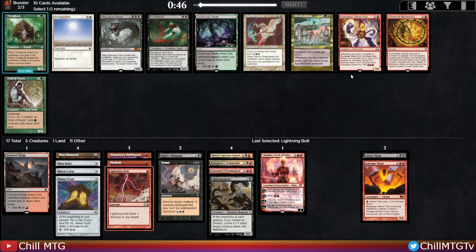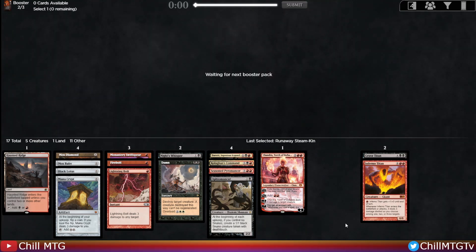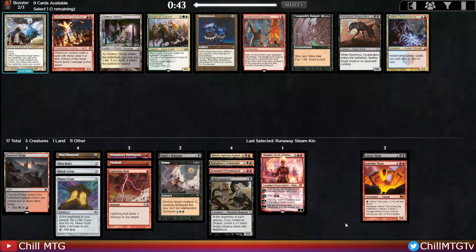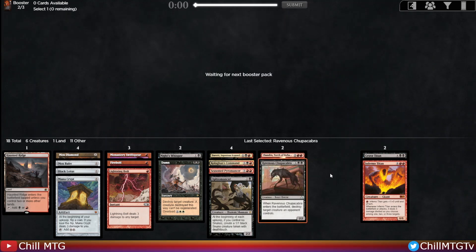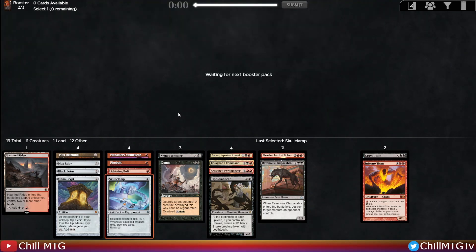We don't have a lot of creatures — only about five — so we may need to prioritize picking up more. There's a Steamkin, but it's filler if we have to run it. Then there's a Chupacabra and an Eidolon — Chupacabra is great two-for-one value, especially with Mana Crypt we can get it out really early. Then there's Fire Blast, Skullclamp, and Amber — Skullclamp goes down in value a little without creatures, but we do have Duress making 1/1 tokens and an Ophiomancer. The Skullclamp is actually really good and can be infinite card draw.